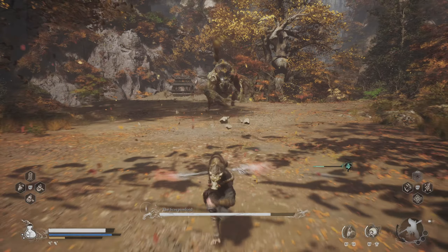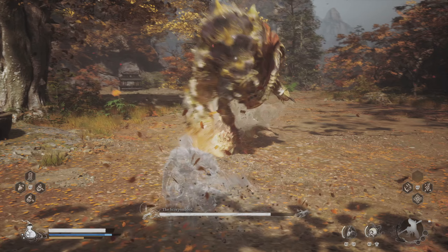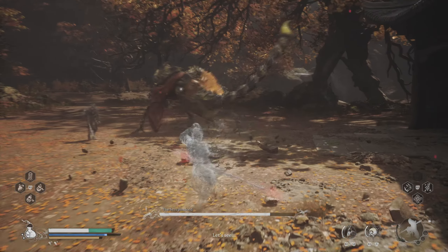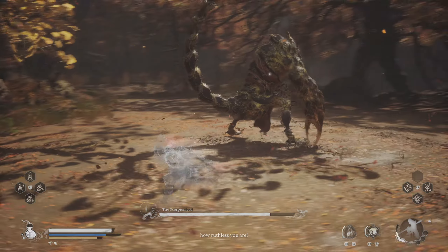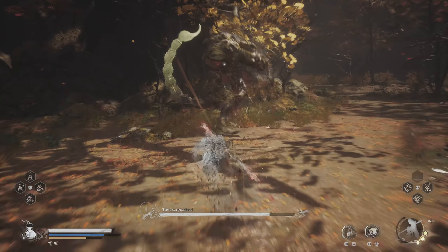Now run away from him and wait for Cloud Step to be ready. Use it immediately when it's available and just do the same routine. If you use Cloud Step right after he starts attacking, he will remain locked on you and you might get hit by his first attack. But if he starts attacking again, the decoy will take the next hit of his combo, so you should be fine.